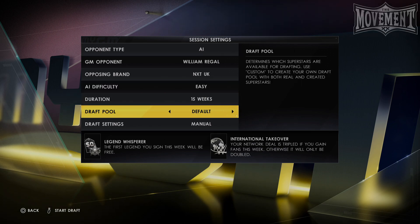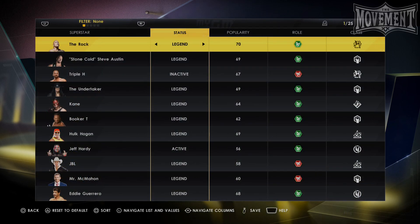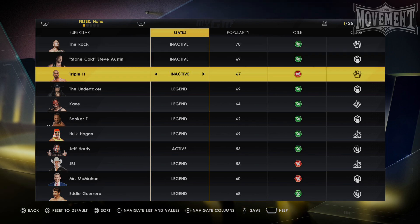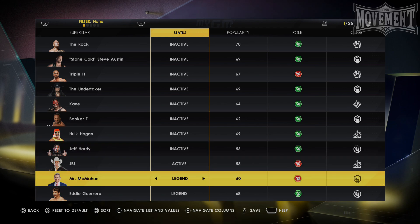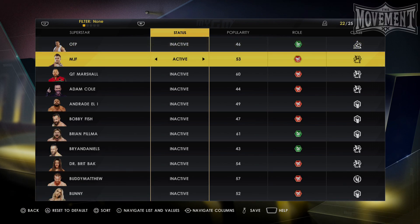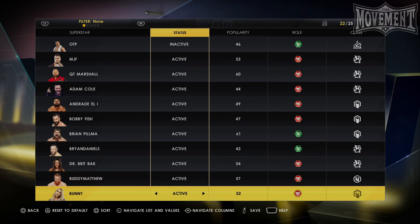From there, we have to edit the most important setting to get our AEW roster loaded in. Go to draft pool, change the default to custom, then press select. You'll be taken to a page where you need to select the pool you want to use — begin by selecting one of the ones that says new. This will take you into the draft pool customization page. The first thing you'll want to do here is go through and turn everyone's status to inactive so they won't appear on the roster. Once you've done that, press your right or left bumper to filter over to the custom superstars, where you'll easily be able to set all of your custom AEW superstars as active members.